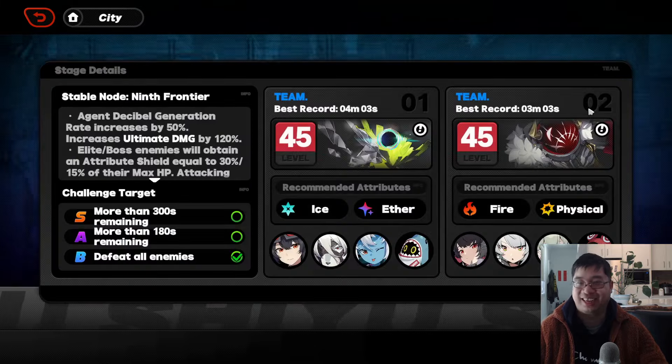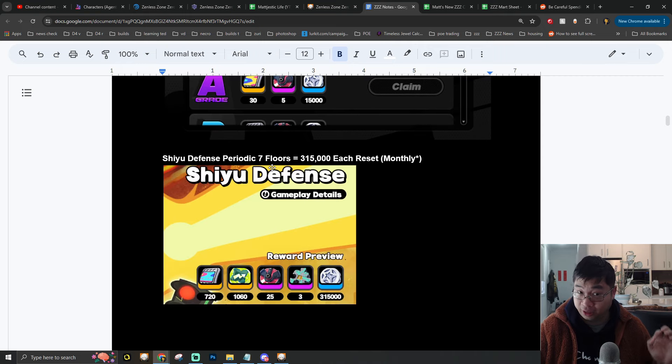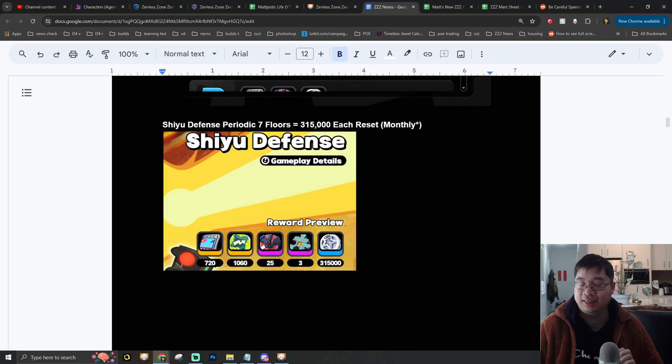I haven't gotten S-rank clears here because I was too busy making videos. As a summary, those provide 450 one-time reward for the permanent clear. If you clear the periodic version — which can be a little hard — this provides 720 polychromes and also 300,000 to 315,000 Dennys from Shiyu Defense. Honestly, I don't expect free-to-play players to get all of that on the first release, but maybe after Zhu Yuan you can start clearing levels 11 to 14.